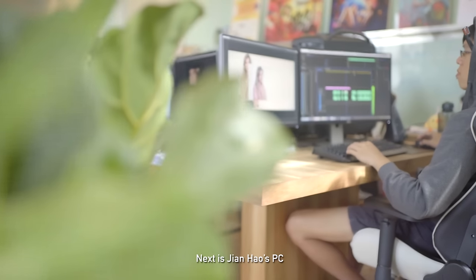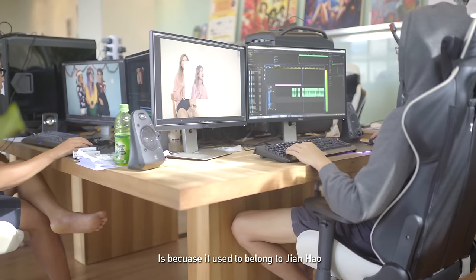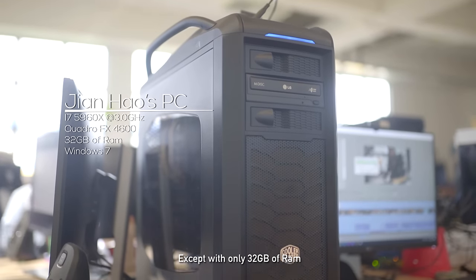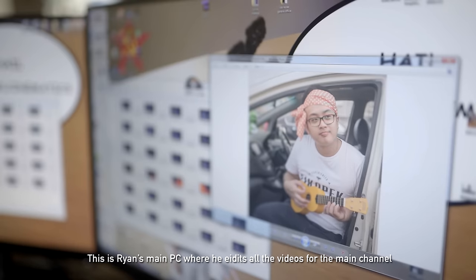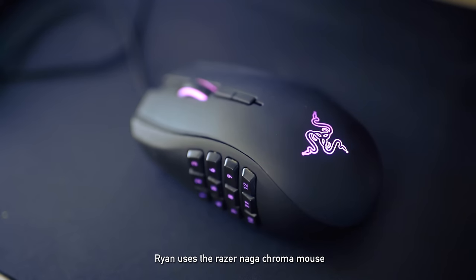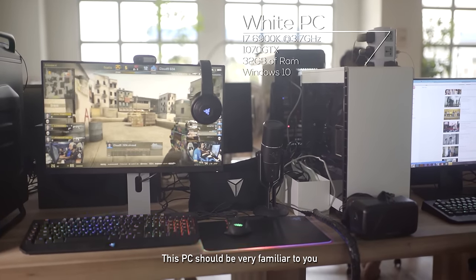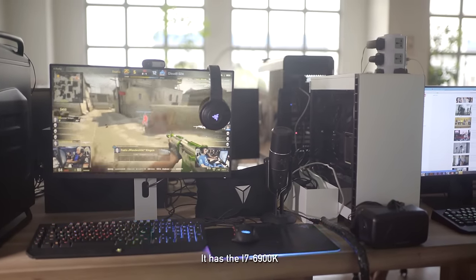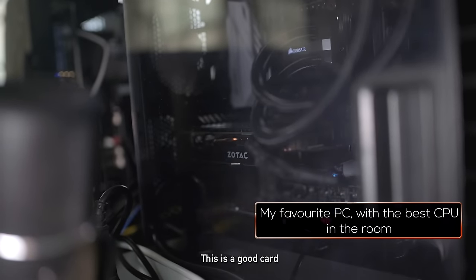Next is Jianhao's PC. The reason it's named Jianhao's PC is because it used to belong to Jianhao, but he sold it to us. It's almost the same as the second PC except with only 32GB of RAM and a Quadro 4600 GPU. This is Ryan's main PC where he edits all the videos for the main channel — Ryan uses the Razer Naga Chroma. Last but not least, we have the white PC. If you watched the 4K video, this PC should be very familiar to you. It has the i7-6900K, 32GB of RAM, and the most hated GTX 1070 — please, it's a good card. Relax.